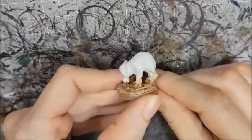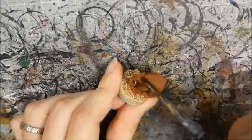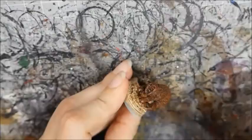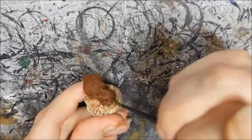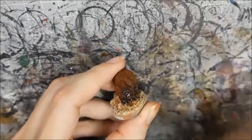Now to paint the Capybara. I started with a base coat of Mournfang Brown, followed by a wash with Agrax Earthshade. When that was done, I drybrushed the fur with Mournfang Brown. I shaded the nose and paws with Rhinox Hide and black. The eyes were painted black, and the teeth with Bone washed with Agrax Earthshade. I painted a white reflection dot in the eyes.